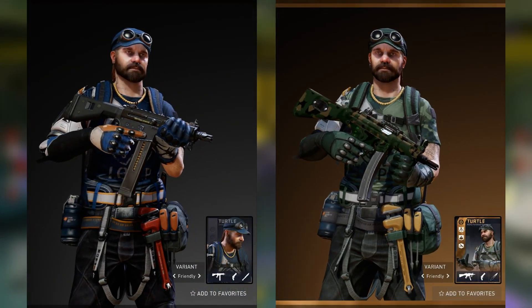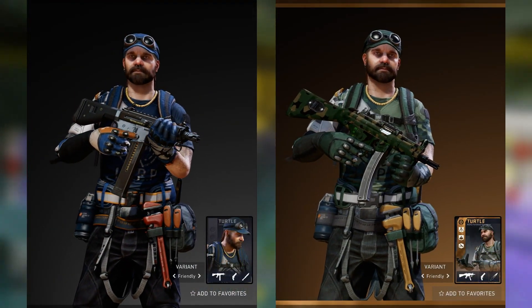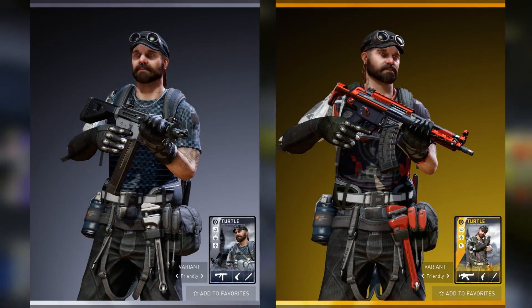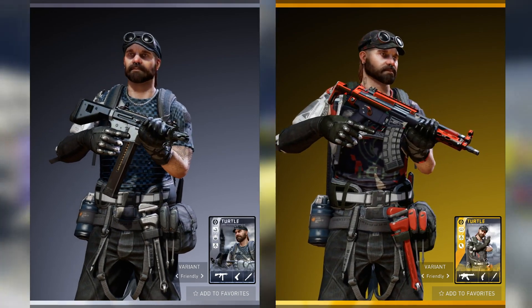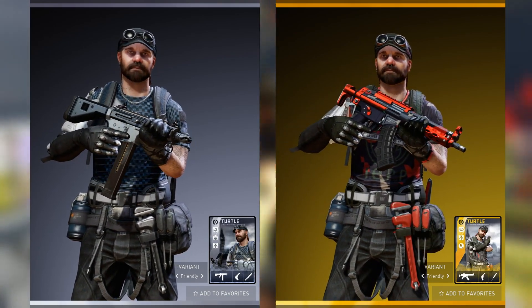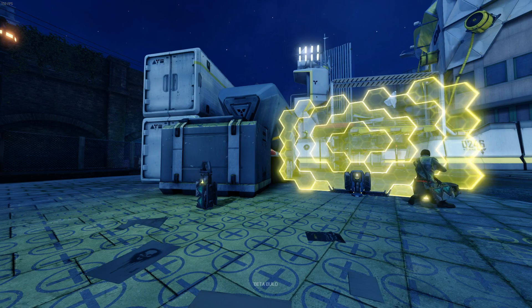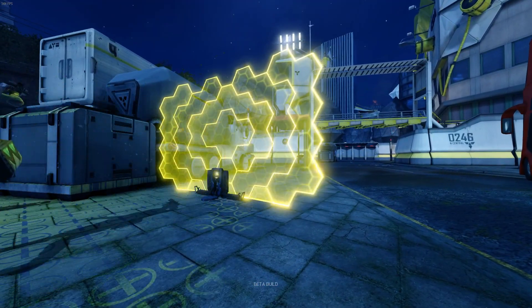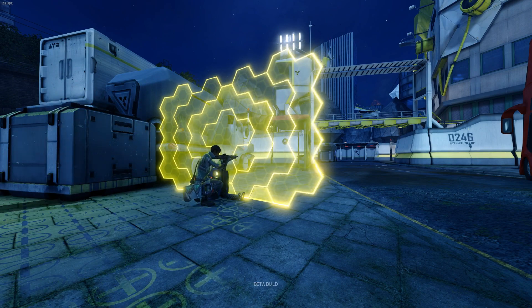Turtle feels pretty good to play too. His main weapons are the Pötsch, SMG9, and Kek10 — think Bushwhacker in terms of movement and health. For the shield, 500 HP plus 20% for the Steady augment does sound like a lot, but it takes careful placement to make the most of the shield.